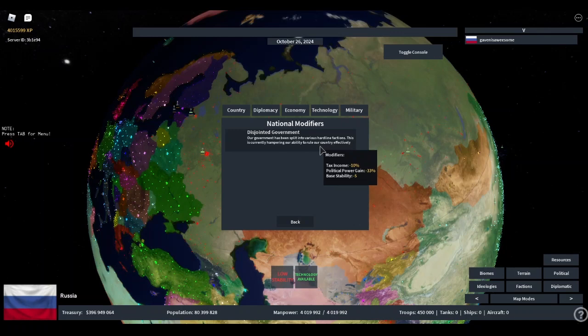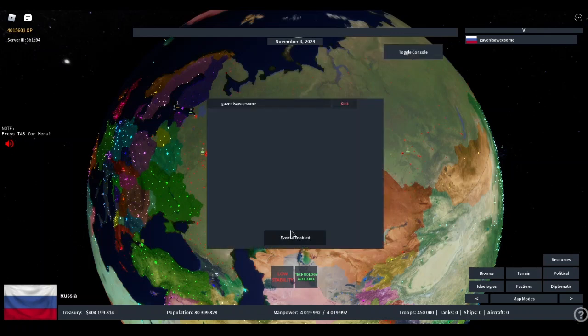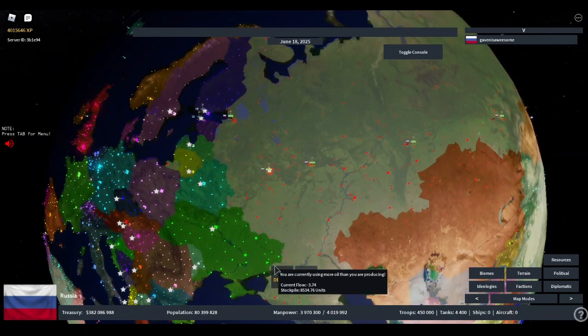That's basically it for events. VIP servers can disable events — I have events enabled right here, but if I didn't want events I can just disable it. There's also a feature called an oil deficit: an oil deficit notification will be placed if you're losing more oil than you're gaining, which will prevent a lot of unexpected oil shortages.